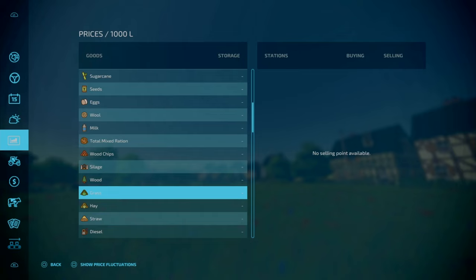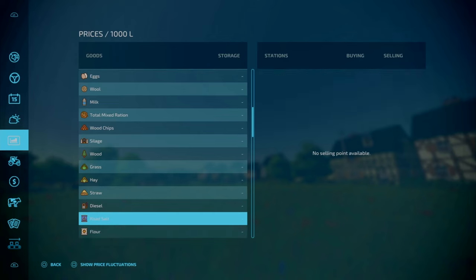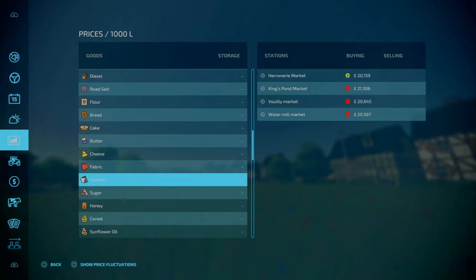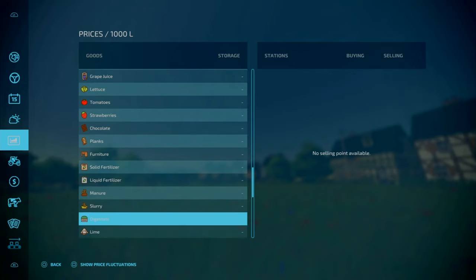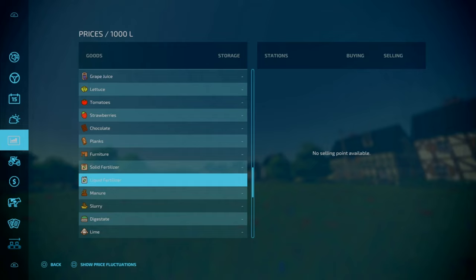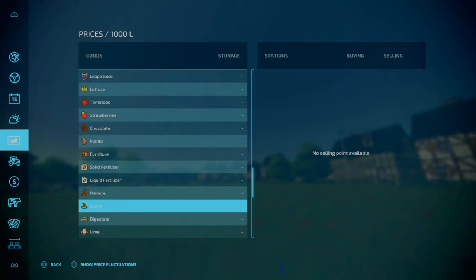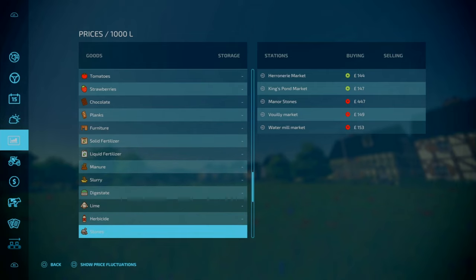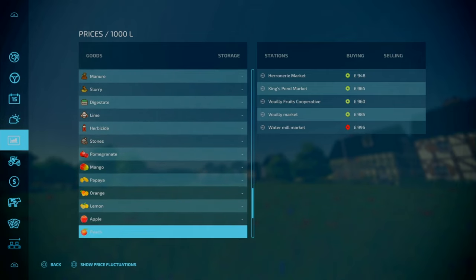There is the 'sell every container by shorts' mod. Road salt — you don't really sell road salt. For your productions, things like clothes and sugar — the cooperative can take those, clothes can go into your other markets. There's no BGA by the looks of it. Then you've got your custom fruits as part of the fruits production mod.